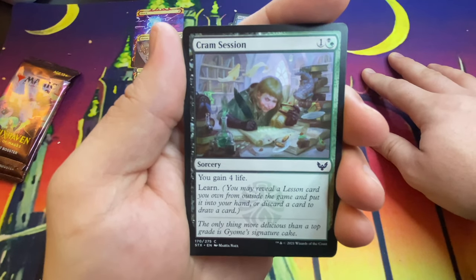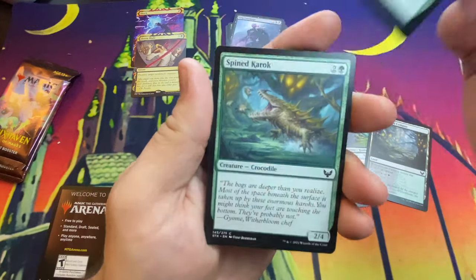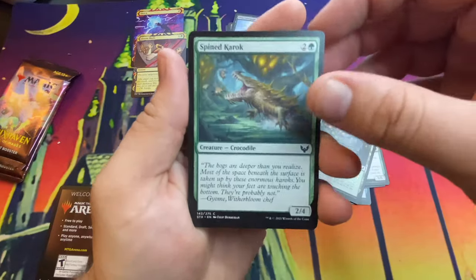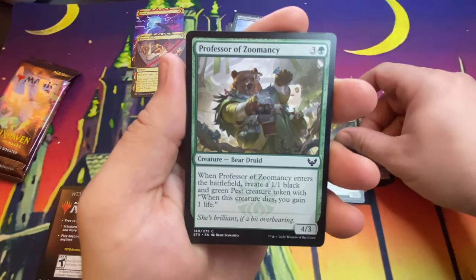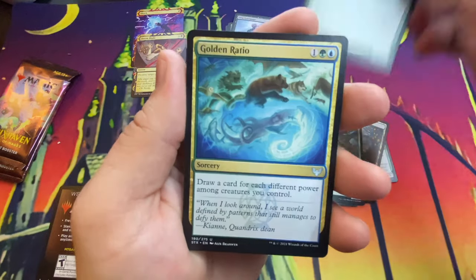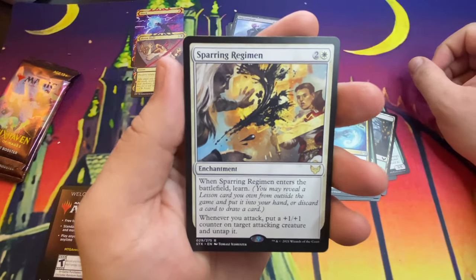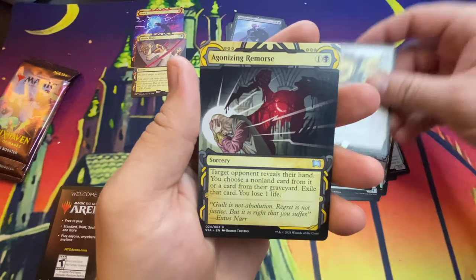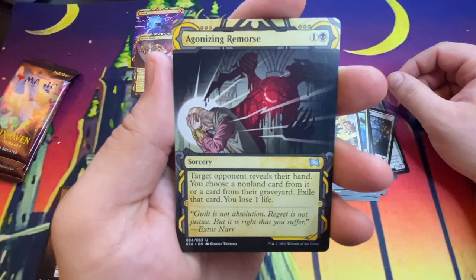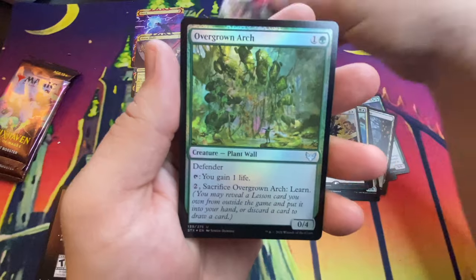Anytime you Learn, you may reveal a Lesson card from outside of your game and put it into your hand, or you can discard a card and draw a card. There are certain cards that say Lesson — it's a sorcery or instant that's a Lesson card, and with the Learn mechanic you can pull those from outside your deck. Professor of Zoomancy, Golden Ratio, Sparring Regimen — for the rare we have Agonizing Remorse for the Mystical Archive. I love that, it's creepy.